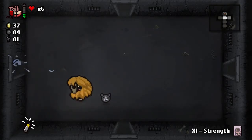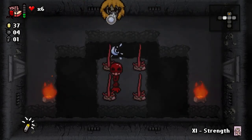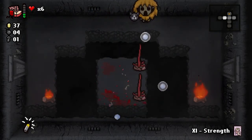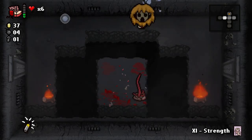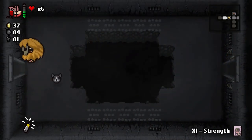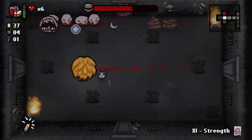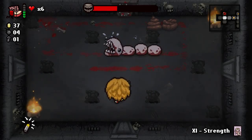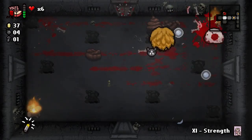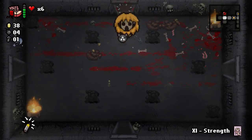It only happens on occasion, but occasional damage prevention is better than no damage prevention. As you play and get all these items, Isaac looks less and less like what he did when he started. Larry Jr., which was a first floor boss, is now just a regular enemy — or I guess a mini-boss at this point. Converter takes two of your spirit hearts and turns them into one red heart — we only have one spirit heart now so we can't do it again, but if we get another one we know where to come back.